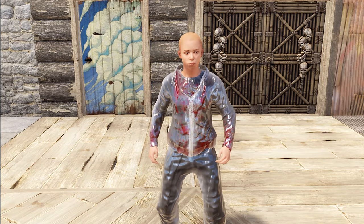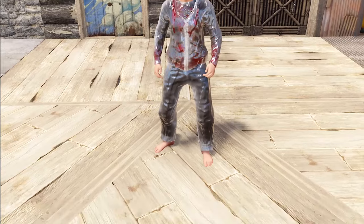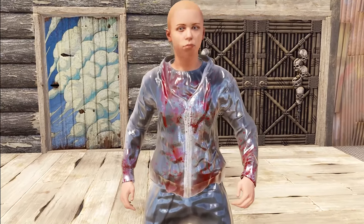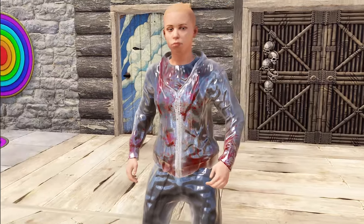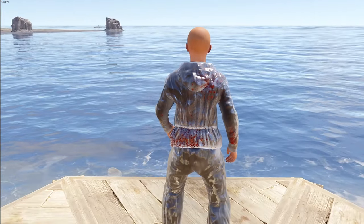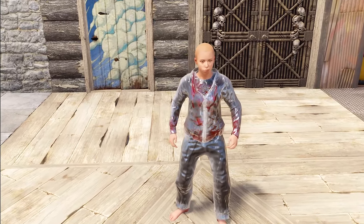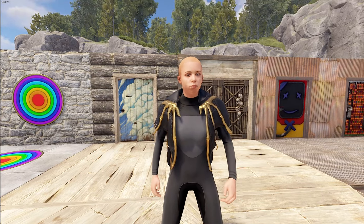Next up we have the kill suit set. This one also has two versions — clean and bloody. The pants have the clean version where it just looks like you're wearing a plastic suit over regular rust pants. Then you've got a rust hoodie with plastic pants and a plastic undershirt thing. With the blood covering it's definitely crazy — it's one of those things that just fits right into Rust, like a Dexter-style serial killer suit with plastic wrap.